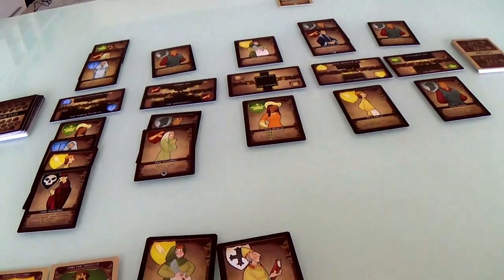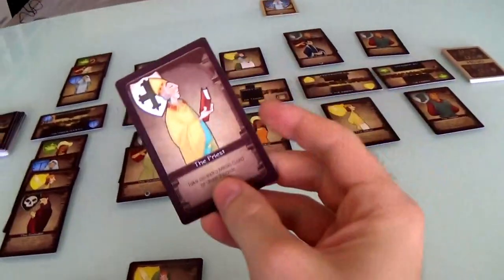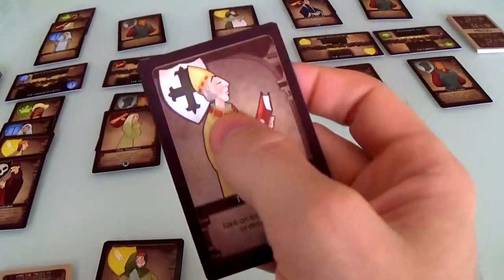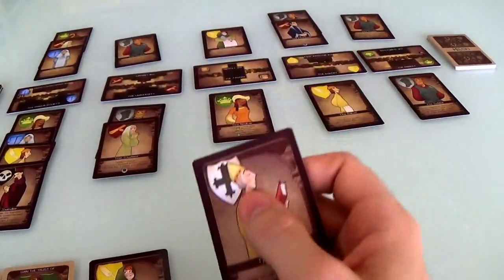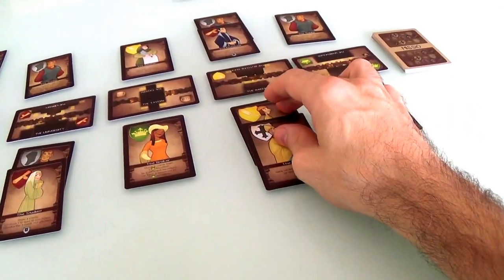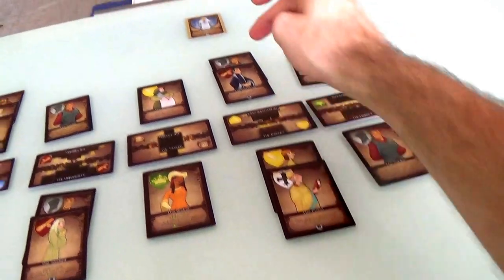But anyway, if I don't know that, let's go ahead and work on my own plans. I will play the priest. The priest can go anywhere because he's a freewheeler. And remember, I want to get six unique guilds over here. So now I've got one, two, three, four — I'm working my way back up.